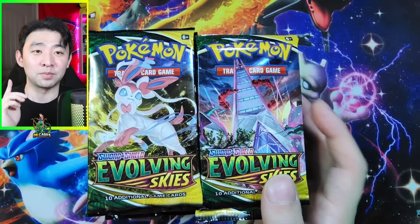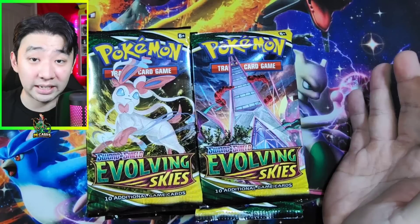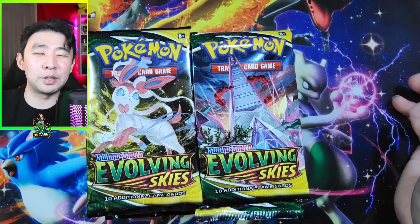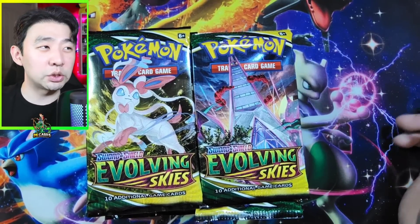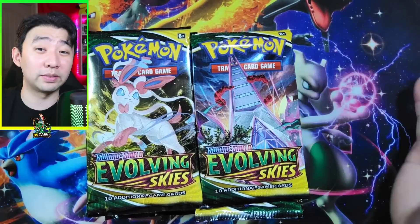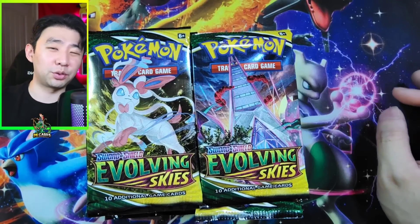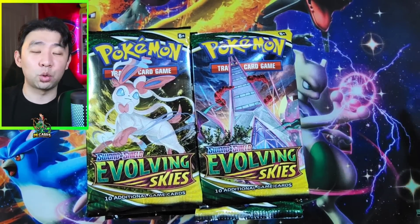Let me tell you something — go to your local Costco. If you get 12 of these stacking tins from Costco, it's going to be, in total, like $360 for 36 packs of Evolving Skies. Plus, they give you 36 packs of Fusion Strike, plus 36 packs of Brilliant Stars for roughly around $360 if you get 12 of them.